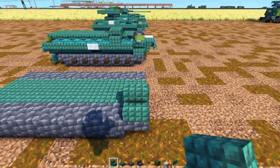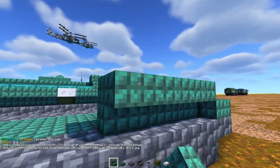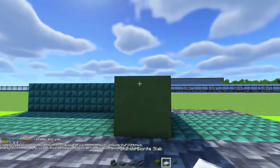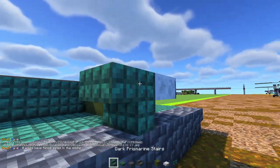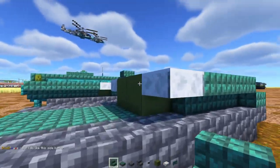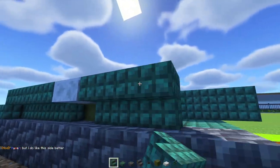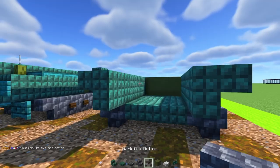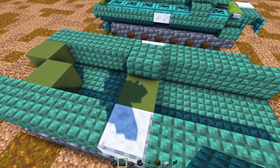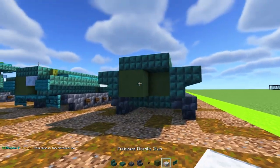Next we'll add in Dark Prismarine Stairs facing outside on both sides, then upside-down, three blocks long. Then a Polished Diorite Slab and a Green Terracotta on the inside, two blocks long. Do the same thing on the other side. Then we'll go to the back part — add in Dark Prismarine Stairs all the way so it goes one block past the shreds. Other side, same thing. On the inside, add in two Green Terracottas on the diagonal. Then on top, two blocks wide, Dark Prismarine Slabs going all the way to the back. Then add in a Polished Diorite Slab here.